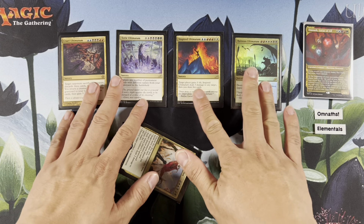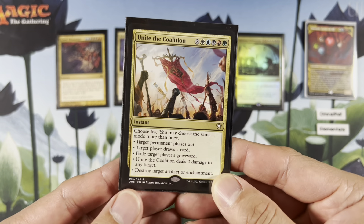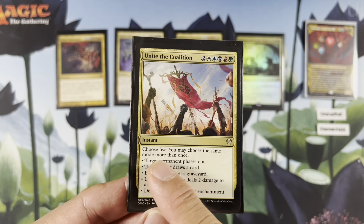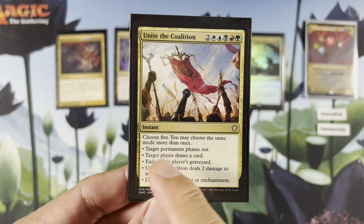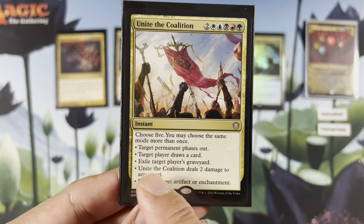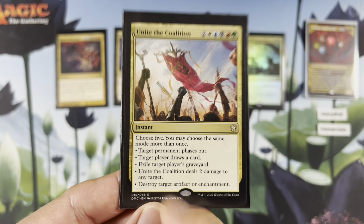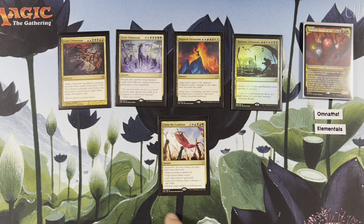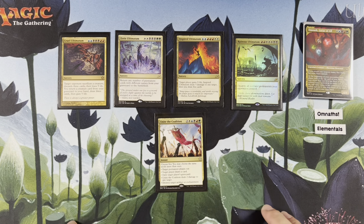Then on top of that we have our honorary ultimatum: Unite the Coalition from Dominaria United Commander. Two WUBRG, seven mana total. Choose five — you may choose the same mode more than once. Target permanent phases out, target player draws a card, exile target player's graveyard, deal 2 damage to any target, or destroy target artifact or enchantment. So you can destroy five things, deal a lot of damage, phase things out, draw a bunch of cards, exile a graveyard — it's like a build-your-own ultimatum.